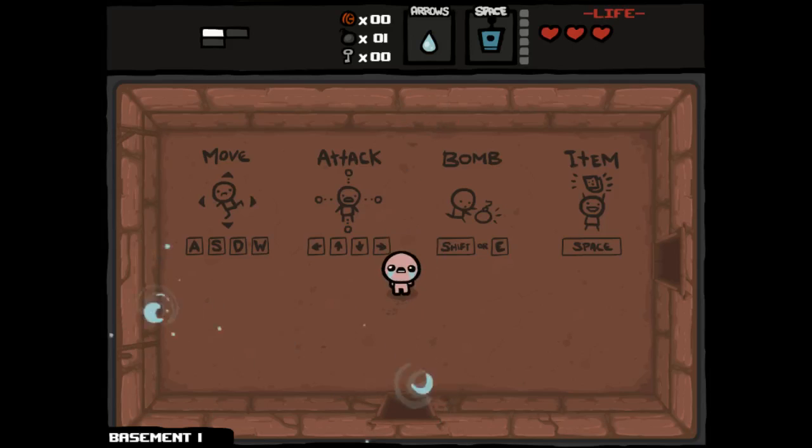Hey everybody and welcome to the long-awaited return of challenge runs in the Binding of Isaac. If you're not familiar with what challenge runs are, basically by using either Cheat Engine or Spider Mod — which is what I'm using right now — you can create some custom challenge runs. You can make the game harder, make it more interesting, just to add some novelty. Some of these are going to be zany, some of them are going to be fun, some of them are going to be hit and miss.